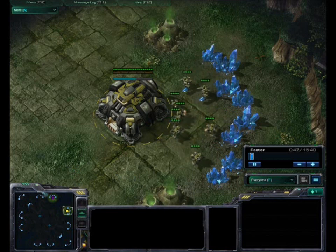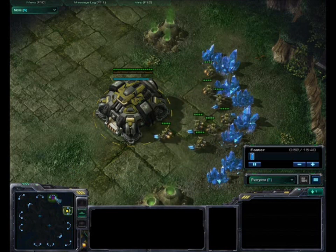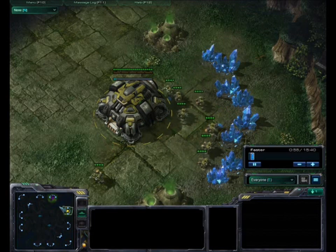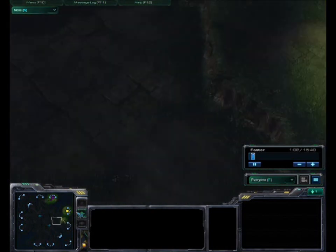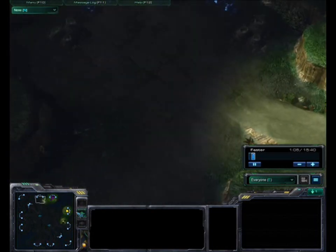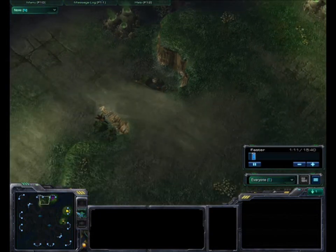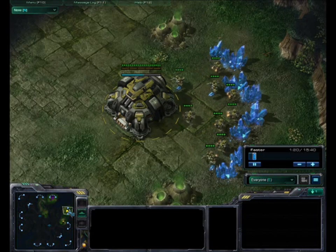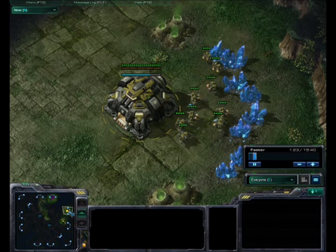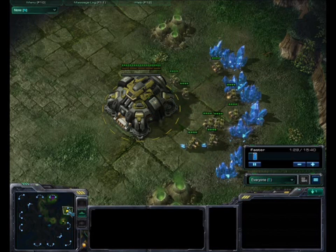I start in the 2 o'clock position while my opponent starts in the 12 o'clock position. The map is Lost Temple. The distance from my base to his base is fairly long, but not too long. For this strategy, closer is usually better because any Tier 1 unit that has to walk a long distance really loses its value — it just takes so long to get to the other side.